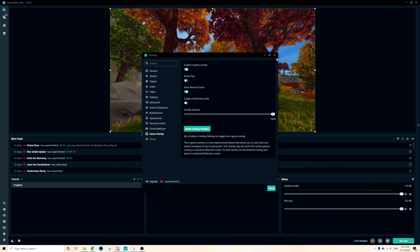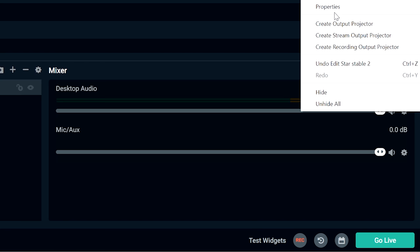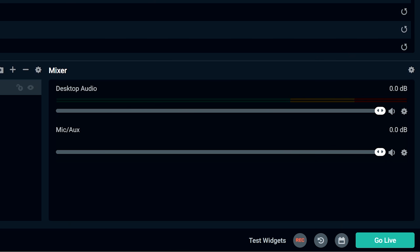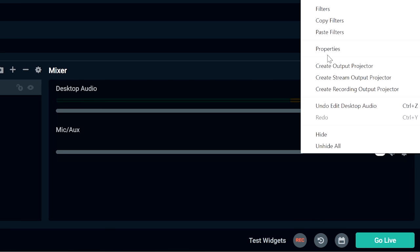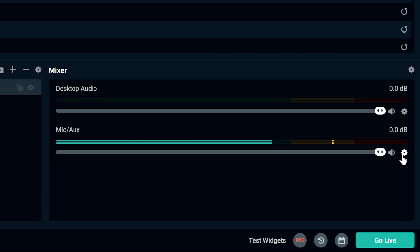Now let's move down to the Mixer section. For Desktop Audio, click the little cogwheel and click Properties. This pulls up your device — select your speakers or headphones. I have the Razer Kraken, so when you play sound you'll see the bar move. For Microphone, do the same — click the cogwheel, Properties, and select your microphone. The Razer Kraken has a mic but I use the Blue Yeti. Once selected, it'll load in and that's basically it.